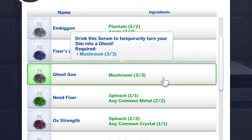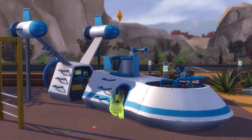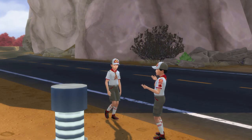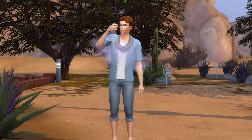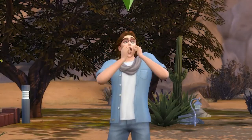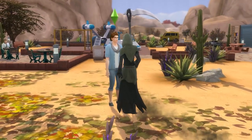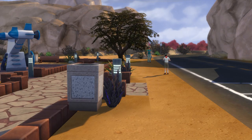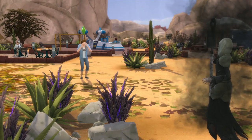Next up is the ghost goo serum, which will be unlocked at level 6 in the career. This serum will see your sim gain a 4-hour playful +2 moodlet, and during this time they'll turn into a ghost and gain all ghost powers. This can be great for gameplay and storytelling, and the tainted serum has a similarly awesome effect — it will see your sim gain a scared +2 moodlet for 4 hours, and the grim reaper will literally show up out of nowhere and slap your sim across the face. It's a super handy serum, both for if you want to play as a ghost temporarily, and for if you want to summon the grim reaper without killing another sim.